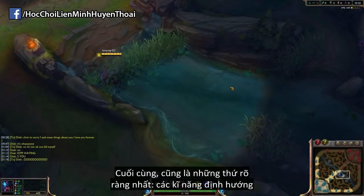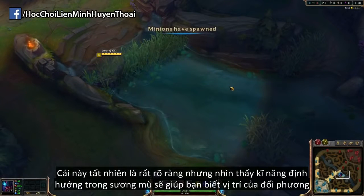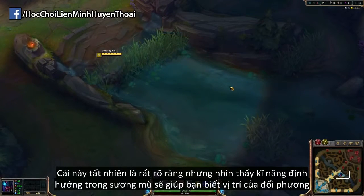Lastly, there is of course the obvious one of seeing skill shots from the fog of war. This is much more obvious, but seeing an ability being cast from the fog of war does give away the position of opponents, so you can see that they're there.